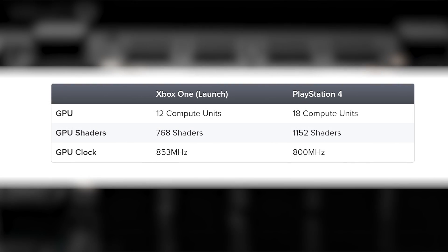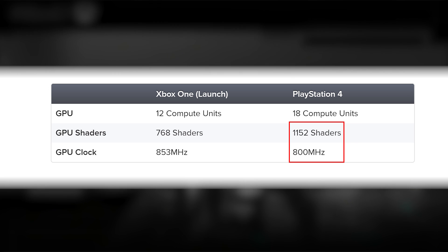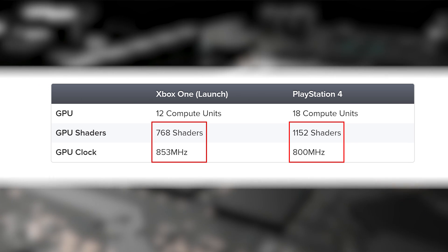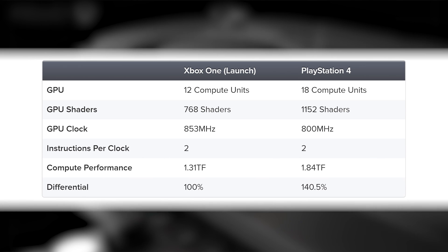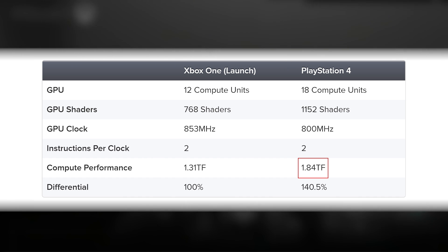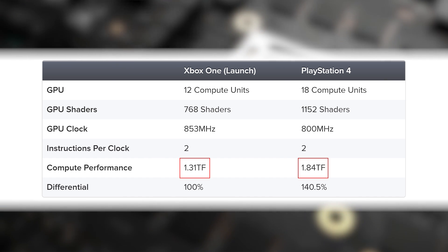On the PlayStation 4, that's 1152 shaders running at 800 megahertz. And for Xbox One's final spec, that's 768 shaders at 853 megahertz. After that, you multiply the result by two, because the GPUs can actually carry out two instructions per clock simultaneously. That sum gives you the megaflops output of each console GPU. Divide that by 1 million and you're done — so 1.84 teraflops confirmed for PS4 and 1.31 for Xbox One after its spec boost.